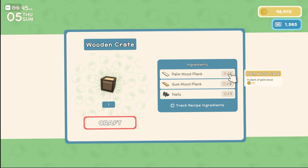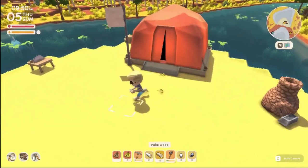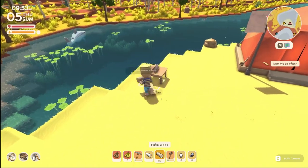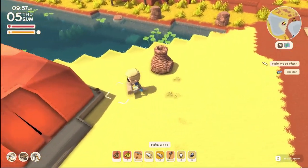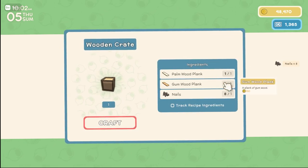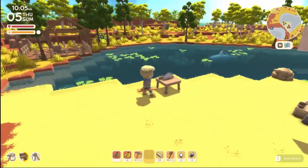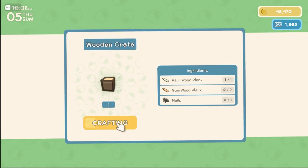Metal detecting is apparently very good. I want to get a wooden box going — I need one palm wood plank and one gum wood. We'll get those going right now so we can have that taken care of. There is a way to repair items in the future, but for now we'll focus on this. Two gumwood — that's our last gumwood. We got it though, and I want a box so I can store stuff and free up inventory space to sell more things.